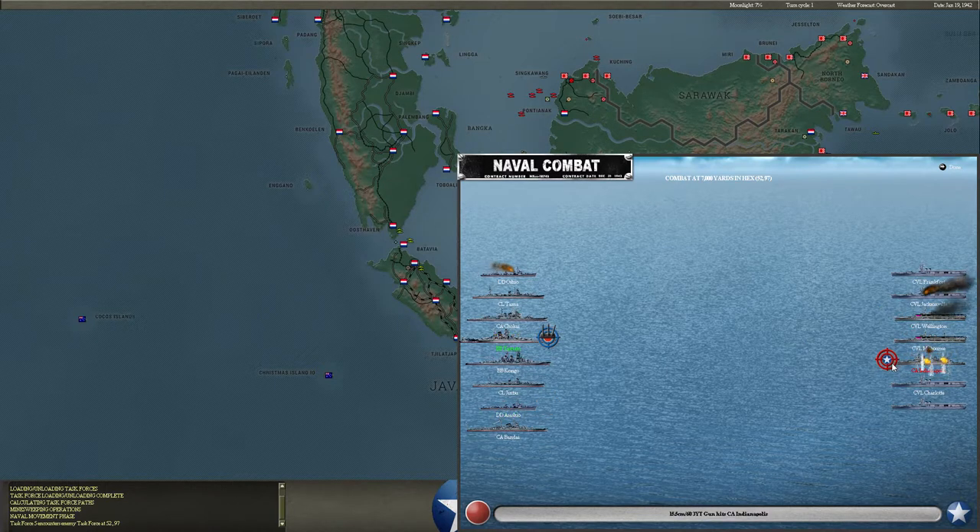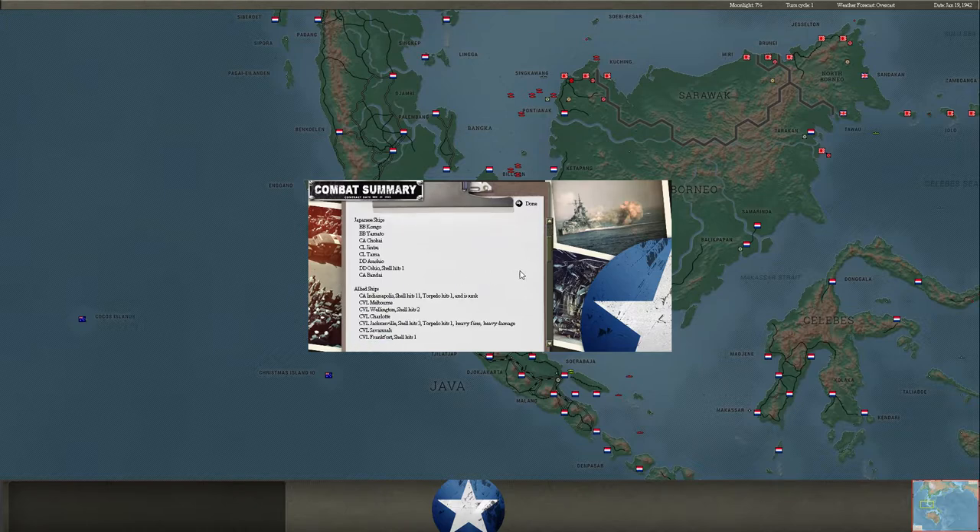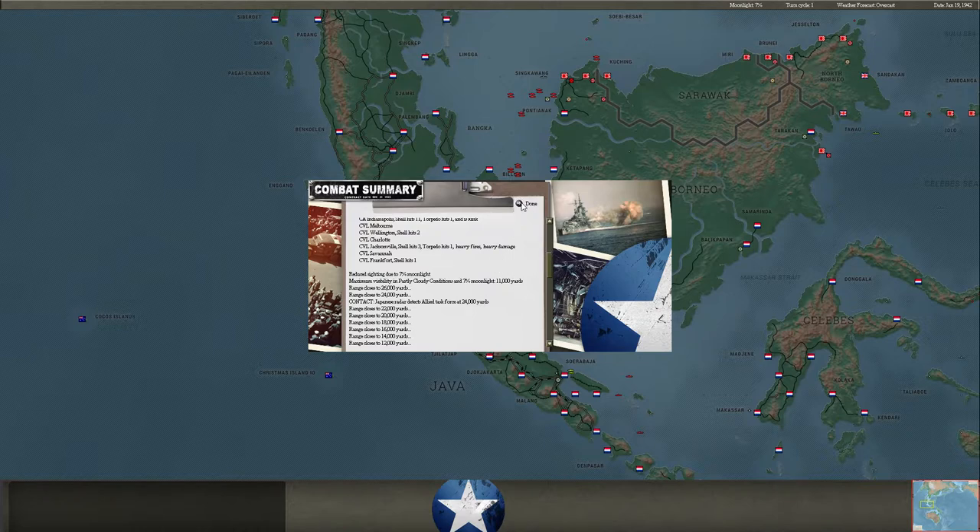The good news is it does look like we're going to do some good damage to these ships. Indianapolis is in trouble. Jacksonville is in trouble. Yeah, Jacksonville is in a lot of trouble there. Range is increasing, which is unfortunate - we want things to stay close so we can finish off some of these carriers. We wind up sinking the Indianapolis, only taking one shell hit, but we do not sink anything else. However, we do have a torpedo hit on the Jacksonville, so she's going to be in some trouble. Maybe we'll pick them up again later in the turn.